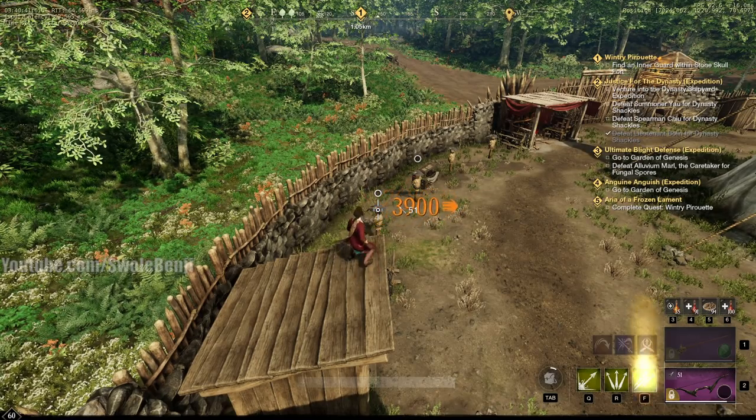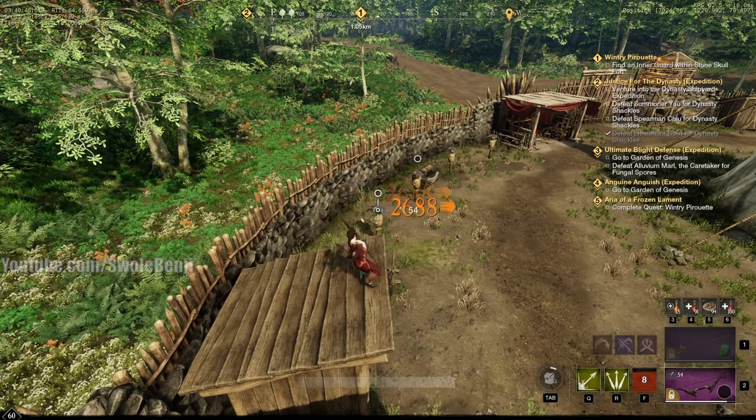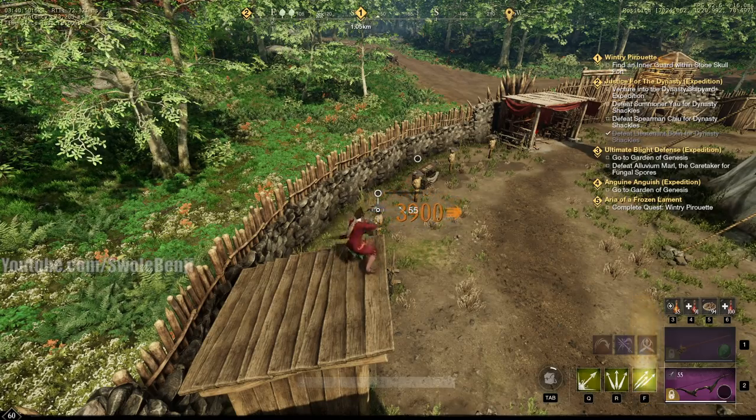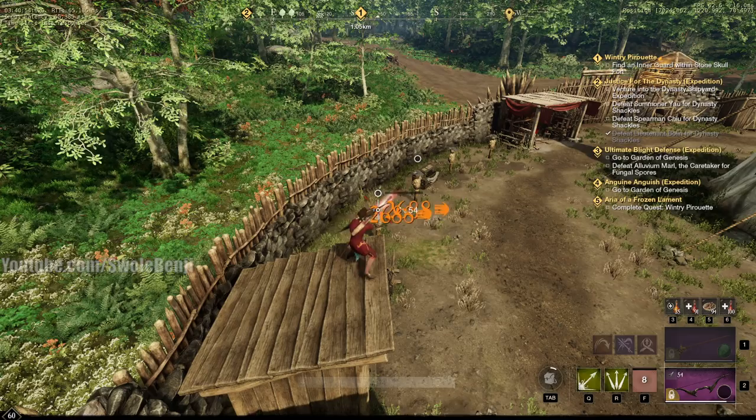There are a few things Amazon can do to fix this: they can either make Rapid Shot cost three arrows, or make it so that when you shoot a target dummy you don't receive any arrows back. At this point I'm just conjuring arrows.